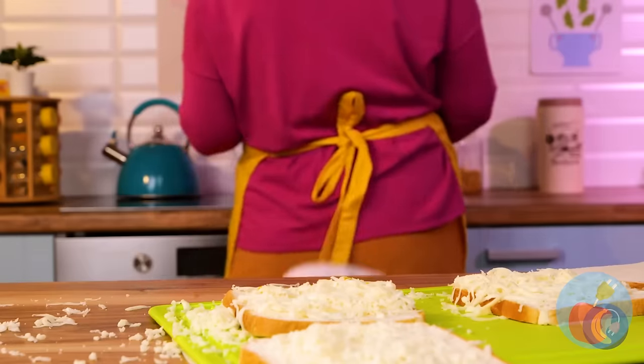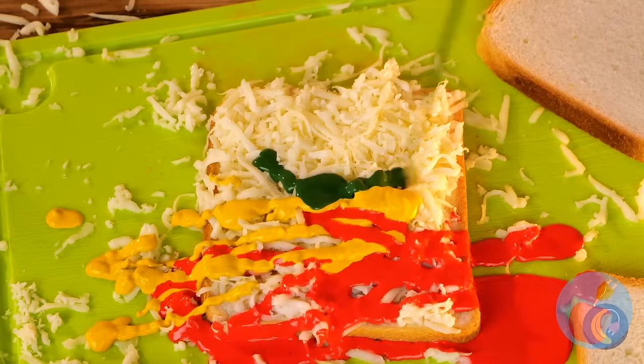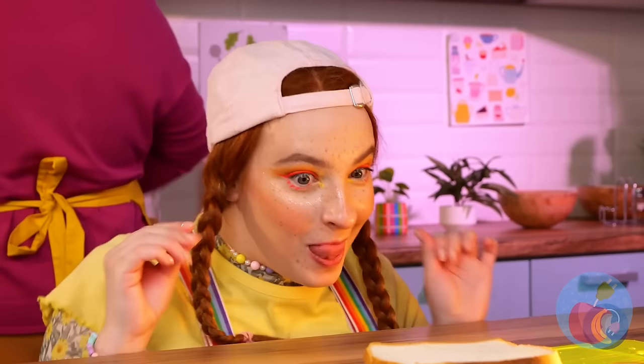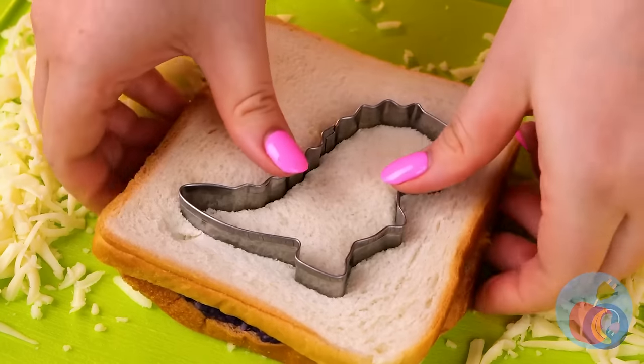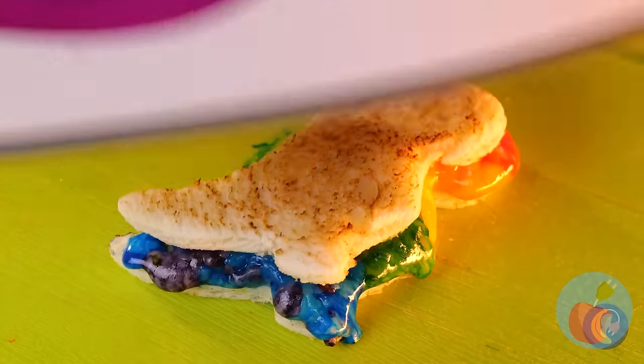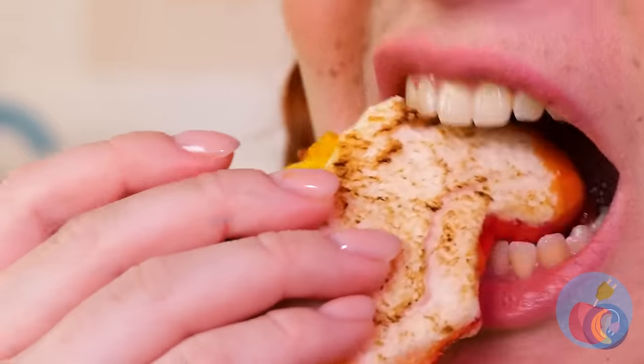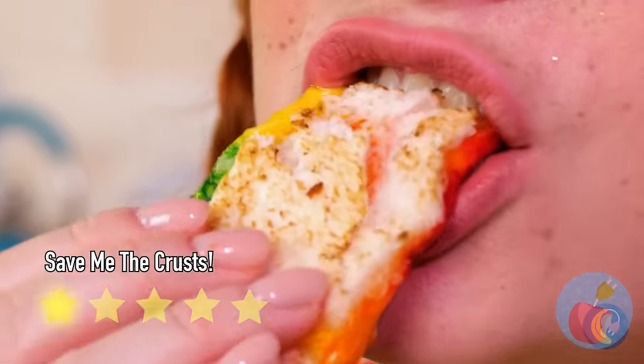Looks like we're making sandwiches, which means it's time for some special sauce. Sure, ketchup and mustard are great, but we're talking rainbow sauce! And mom's got a few tricks up her sleeve too, like making dinosaur-shaped sandwiches. Nuggets aren't the only thing that can be dino-shaped! I told you there's a time and place for ketchup — the T-Rex would be proud!